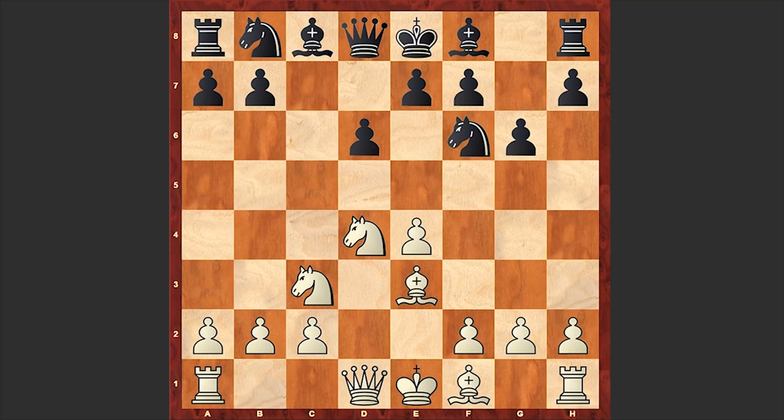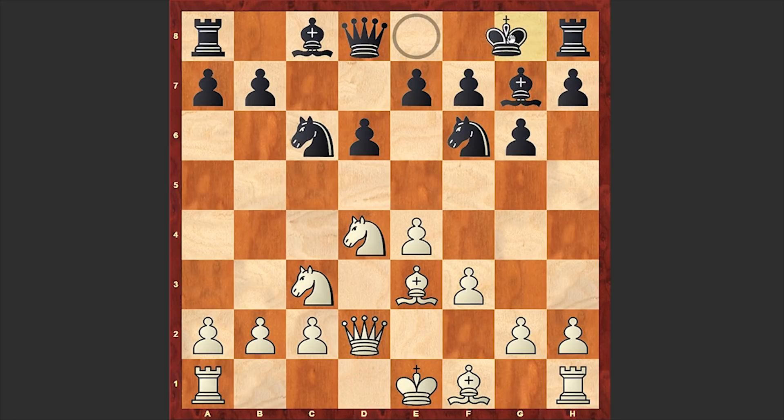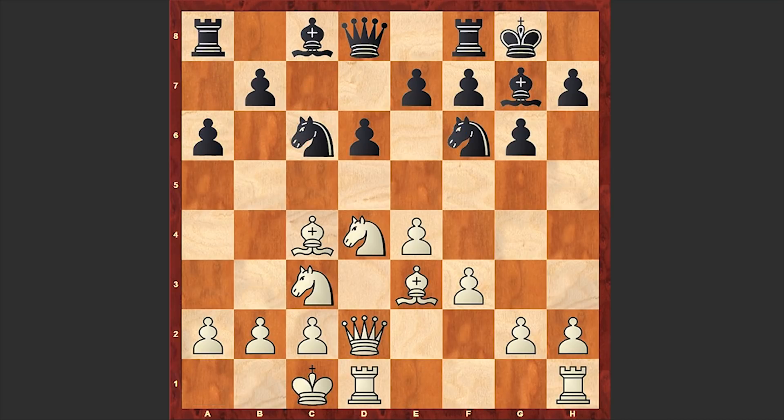Sacrifices are just hanging in the air in this variation. Nc6, f3, Bg7, Qd2 — Fischer is preparing castling queenside. Meanwhile Bc4, we see the Yugoslav attack with Bc4, and a6 — Black is deviating from the main theoretical battle. Fischer castled queenside and thus we have opposite-side castlings, which is very interesting and promising to be a very sharp game. Qc7, Bb3, b5 — so far so good, but this b5 leads to a catastrophe.